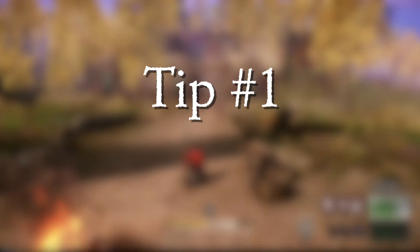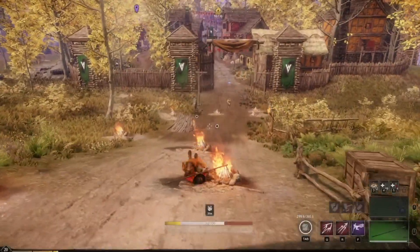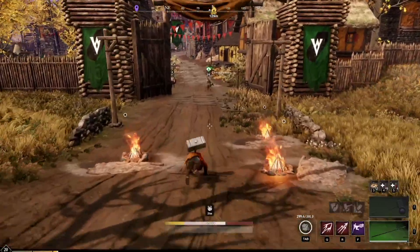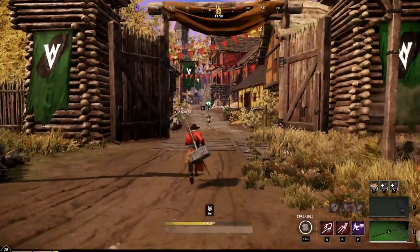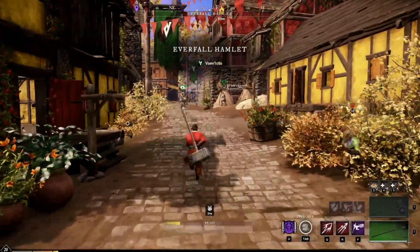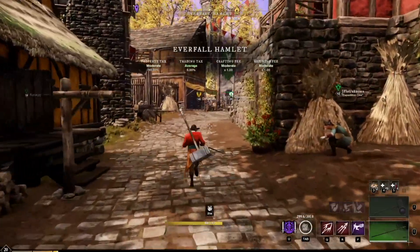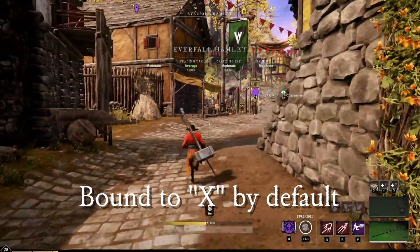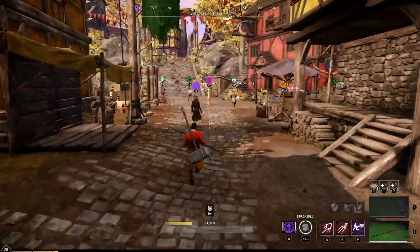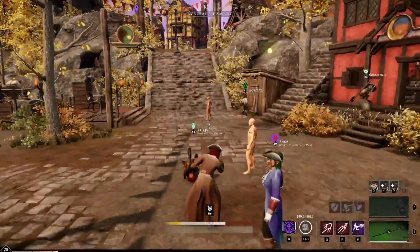Tip number one is speed rolls, but this time it's version two. In my first video, I show you how to speed roll using two different weapons, but I'm here to tell you that you don't need two different weapons. You can just use the first mechanic you learned in New World, which is sheathing and unsheathing your weapon. If you do that at the end of your rolling animation, it won't have your character do that awkward stop before you continue moving if you are running.